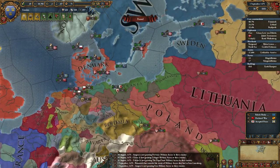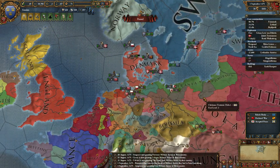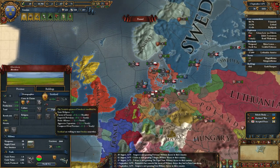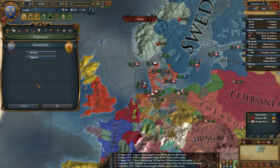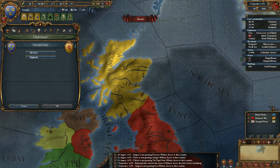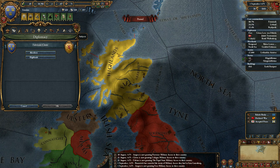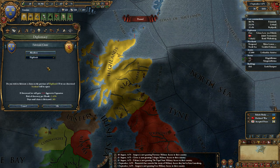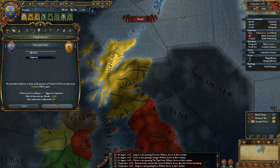Can't fabricate on the Teutonic Order, sadly. I think I can make a claim on Scotland, so maybe I should do that — Aberdeen or the Highlands. I think I'll do whichever has the lowest risk of discovery. Highlands.